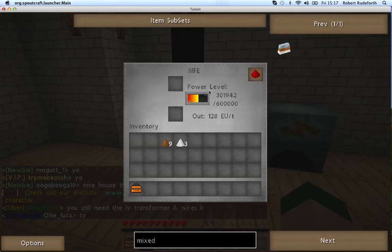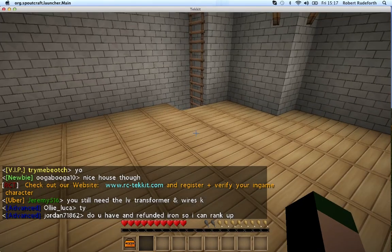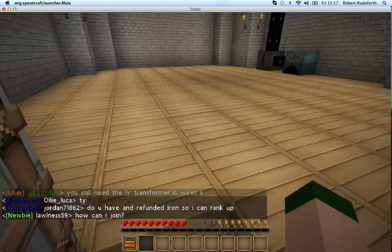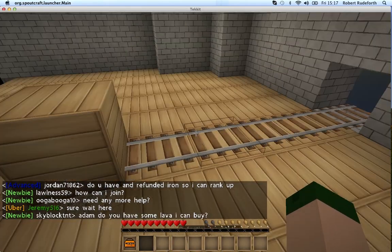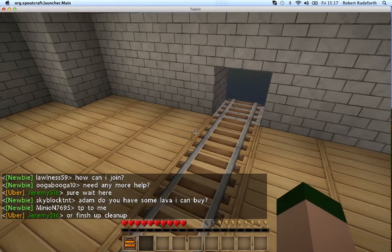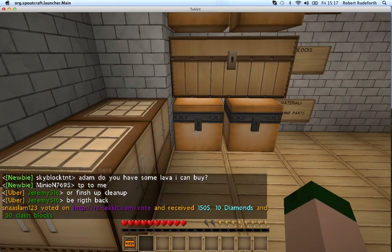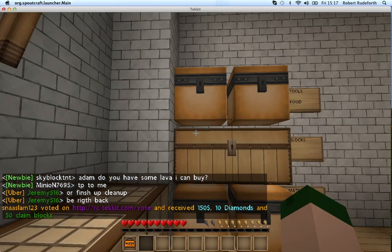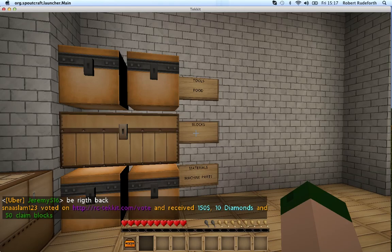And this is an MFE, which is a larger version of the back box. Holds much more power. And then here we've got the storage floor. I've got some tracks here. I load stuff into a minecart and just shove it out the window because I'm tired of having to go down to give people stuff, because I often do dealings with some of my friends. I've got the chests - it's all organised into stuff. I've got tools, food, blocks, materials and machine parts.